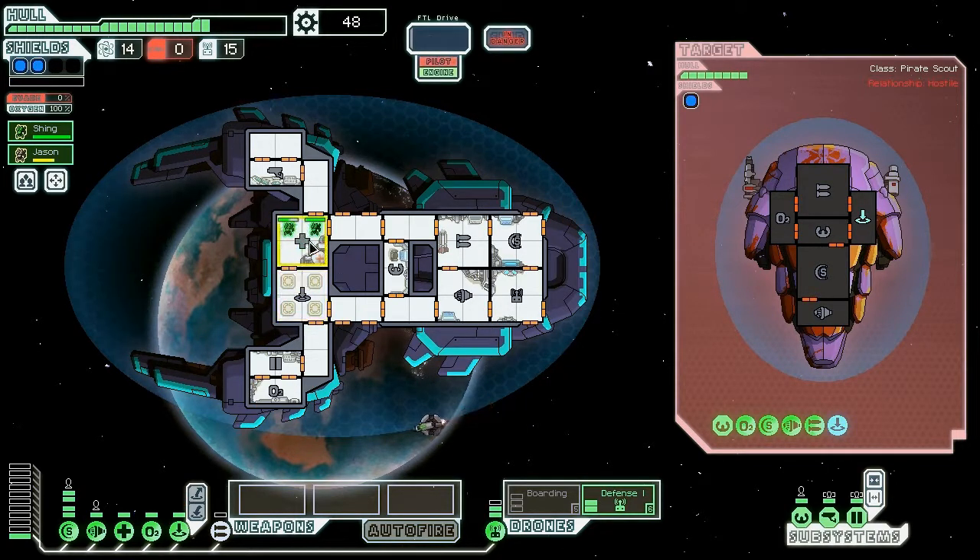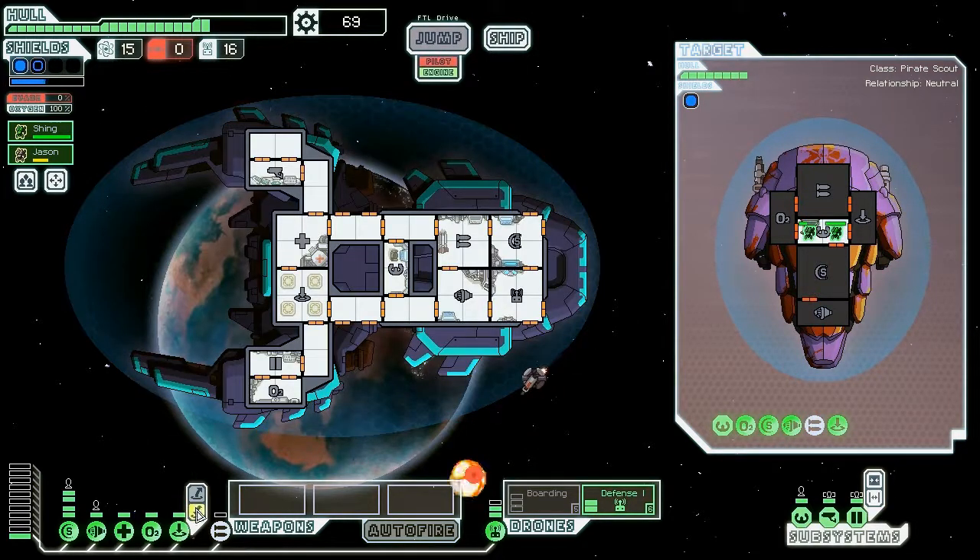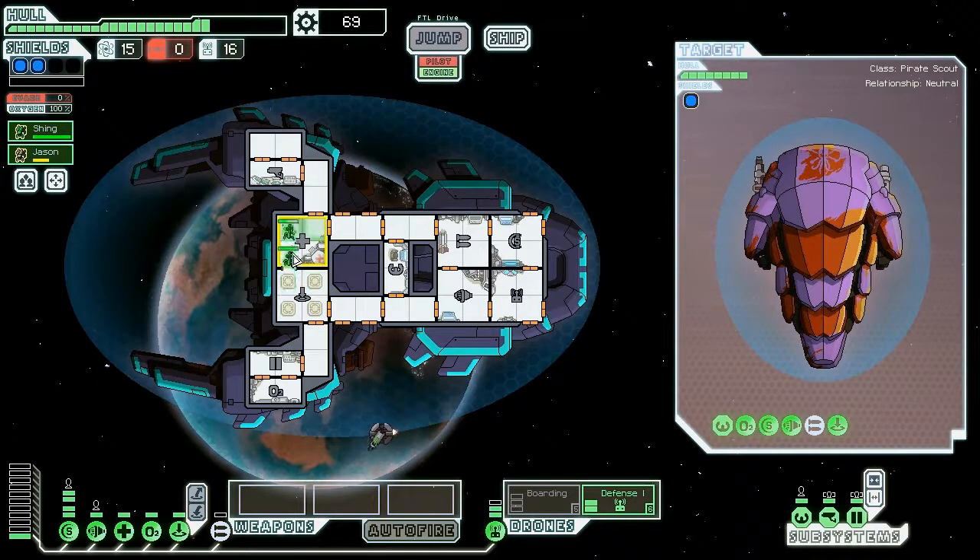That was quick. Let's go ahead and heal up really quickly, get Jason up to full, and then we'll teleport on and wreak havoc. Just hope we don't take any damage from the missile and we should be golden. I think we only have one more crew member so this should be very simple. Two Mantis versus a Rockman is pretty one-sided. And there we are — we didn't get that much, but we didn't die, and we still got a decent amount.